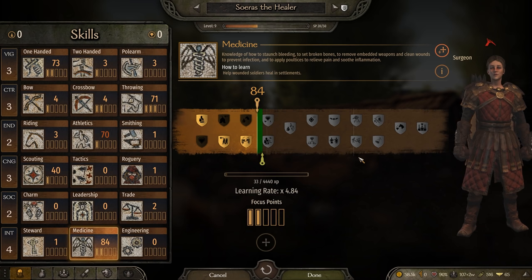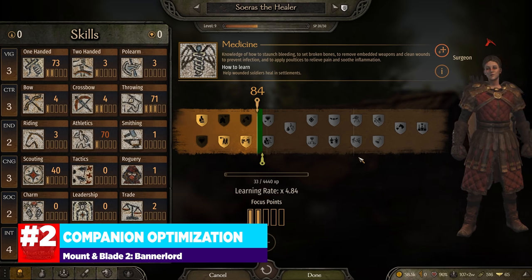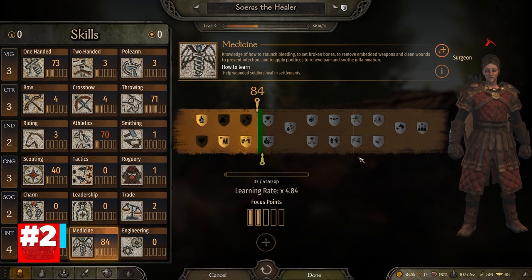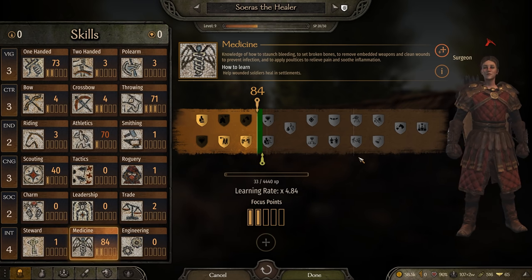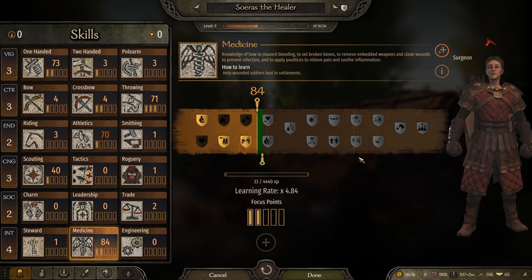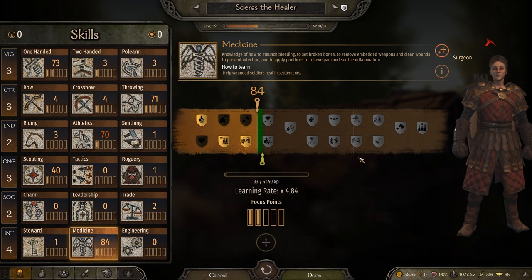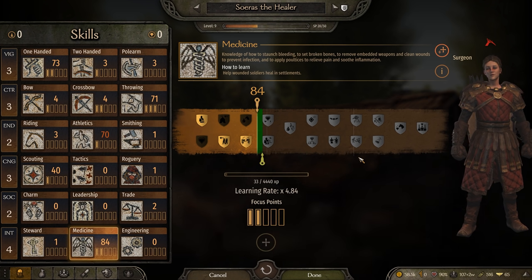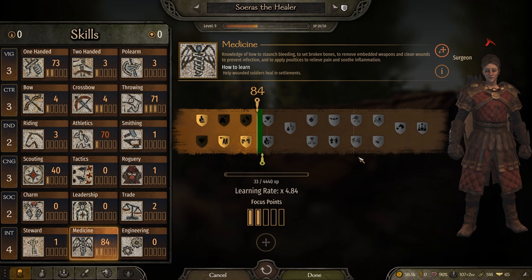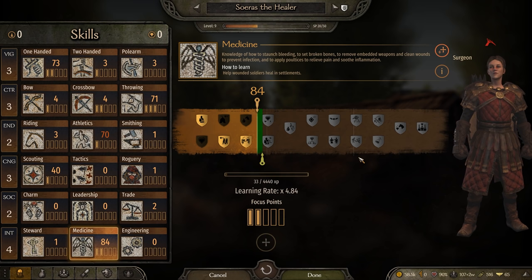Tip number 2 is optimizing your companions. You don't always need the best companion as they will level up while they're with you. With attributes being somewhat randomized with a baseline of averages, you might get a higher skilled companion that has a lower attribute in their preferred skill. You're better off getting the most convenient companion for the specific skill you want, and making sure that their additional combat skills support the role you have in mind for them in your army.